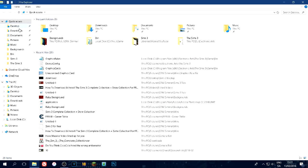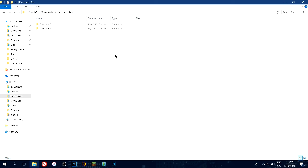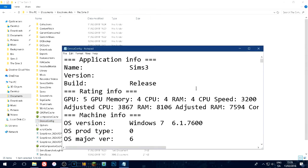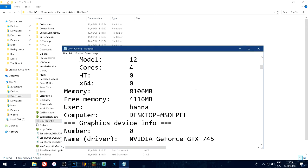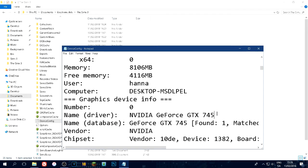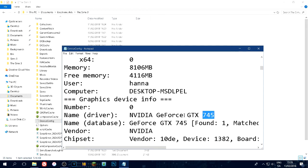Go into your Electronic Arts folder, then Sims 3. Where we're going to start is this file right here: Device Config. You'll go down to Graphics Device Info and you'll see it says number zero, then name, driver, and the name of the card - in my case a GeForce GTX 745. You will have to do this process with newer cards: on the AMD side that's the R9 290s and the 200 series; on the NVIDIA side it's the 700 series or higher.